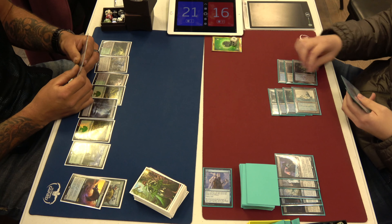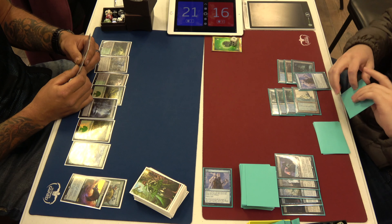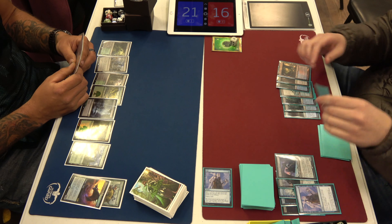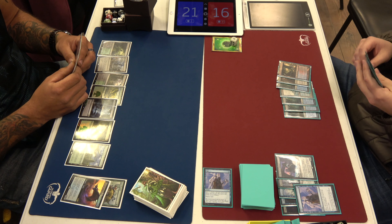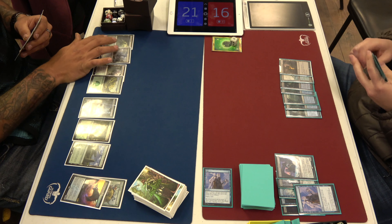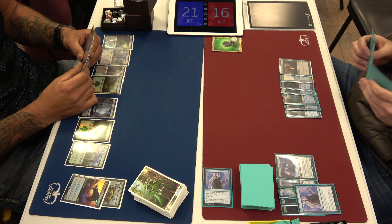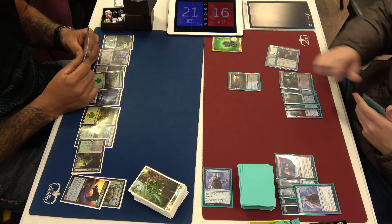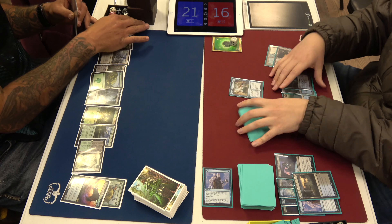Does Pelt Collector have Deathtouch? No — it has Trample. If Pelt Collector had Deathtouch, I wouldn't mind it in this deck. It's power or toughness? It is power. Pelt Collector gets counters and has Trample — can't play it in this deck.